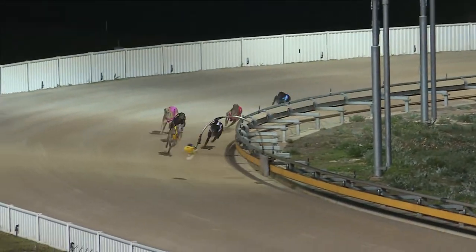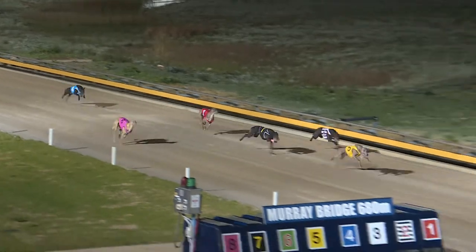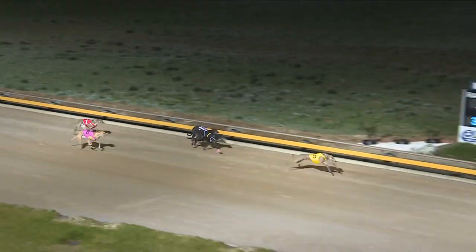Storm clear as they approach the home bend, led by three to Aston Hayato. Running on is Threaten. Leader Gemtree Maximus, below the 50s clear. And Gemtree Maximus pulls clear.